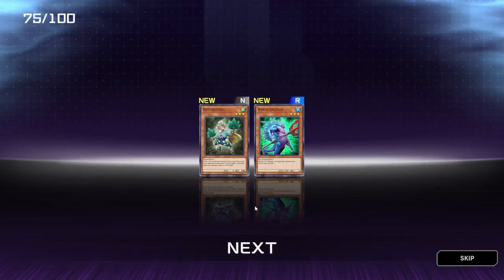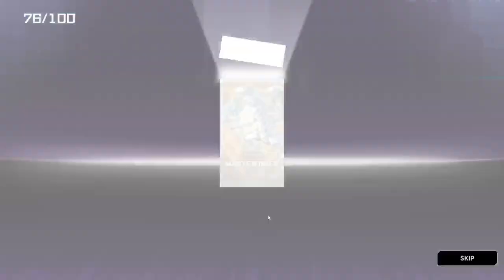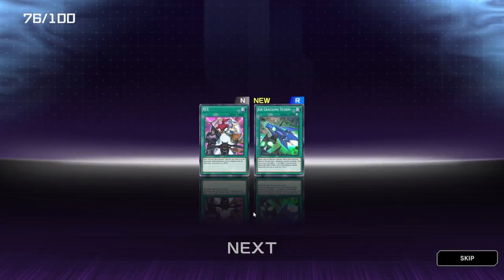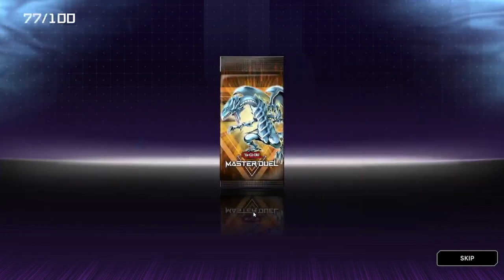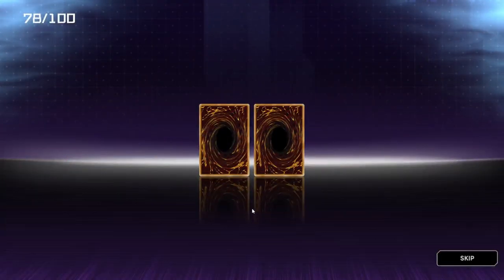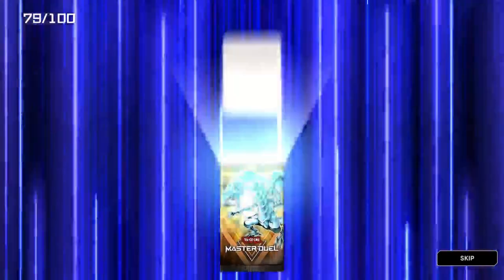We've got Spined Gillman and Dotty Dot Engu — I'm not sure how to pronounce that. Cracking Storm. Dark Assailant and Herald of Purple Light. The Sinister Sprocket and Iron Hammer the Giant. Sprocket I've seen before but the other one not so much.